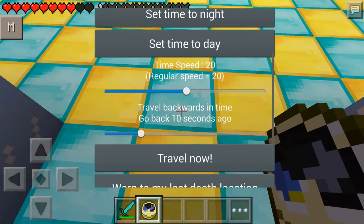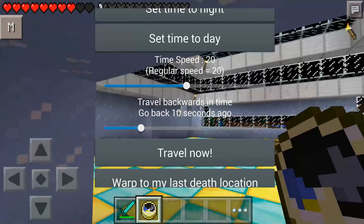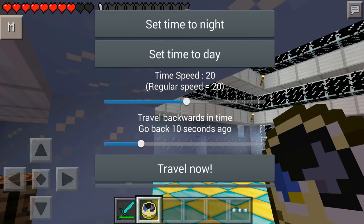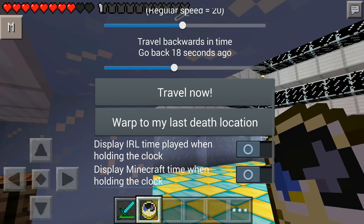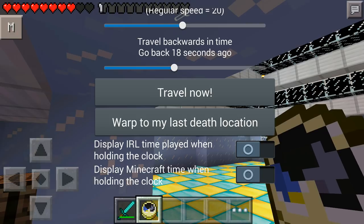There we go. We bring up this menu and if you actually move, we go really slow and weird — it's so strange. But anyway, we can now change the time to night, we can set the time to day. We can change the speed of day so we can make daytimes and night times go very fast or very slow. We can also travel backwards in seconds, or we can warp to my last death location — wow, that is going to be so good when I die. We can also display the real life time played when holding the clock, and display Minecraft time when holding the clock.